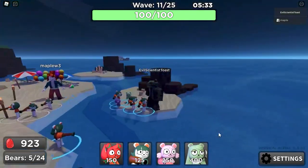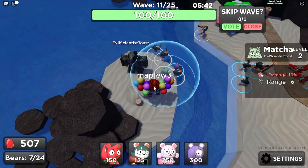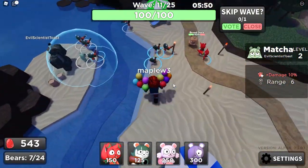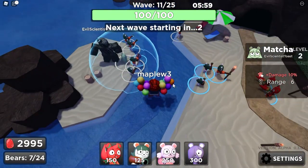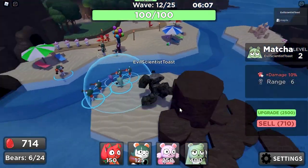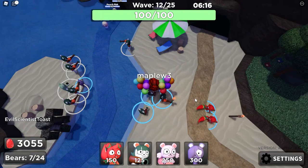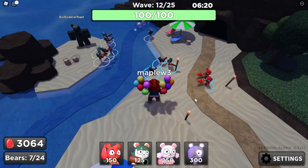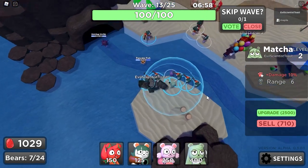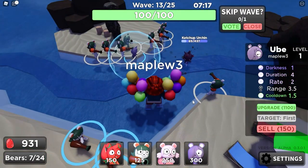Look at Matcha — look how cute she is! How far does her range go? I feel like you should have placed her a little bit inwards so she covers the whole set. Matcha costs 400 initially, and her first upgrade might have been 1,000. You should put a Matcha around these guys — but you can only place one at a time. These guys can finally reach! Level 3, kill — all at level 3. She's reaching everyone here right now. Ube's upgrade costs 1,100 — it makes sense, they're pretty powerful.